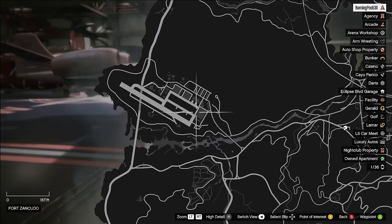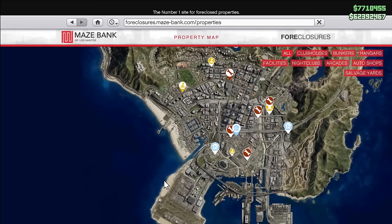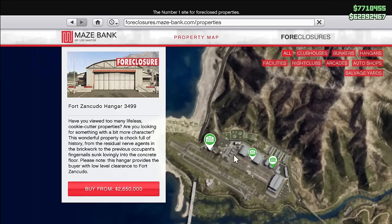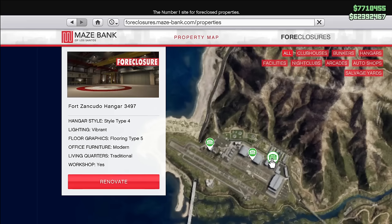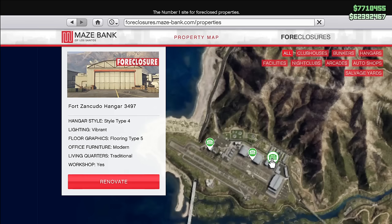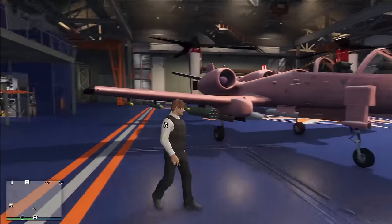You also get low clearance access to the military base. A big bit of advice: do not buy the most expensive hangar. There are three hangars on the Fort Zancudo property — one for $3.2 million, one for $2.6 million, and the one I own for about $2.1 million. Buy the cheapest one. All of the hangars have the exact same floor space, meaning each one can store the same amount of vehicles or aircraft. There's literally no downside to it. So the hangar is in the number 10 position.